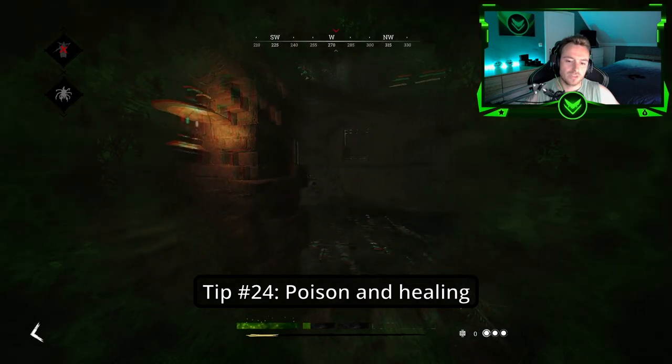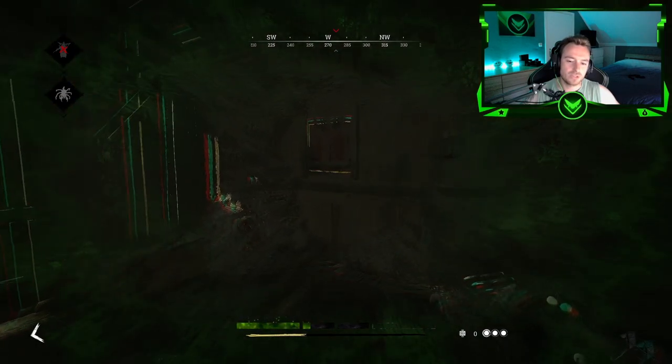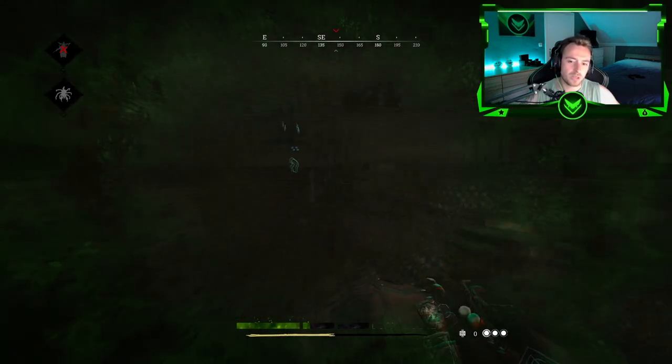Tip number twenty-four: You cannot heal while you're poisoned. You can only heal while poisoned when the boss is actually being banished.